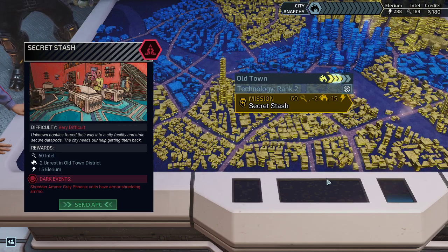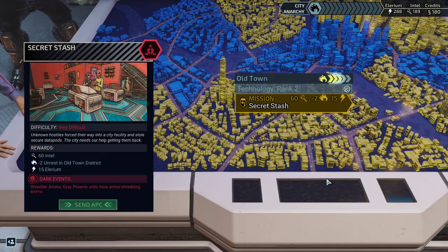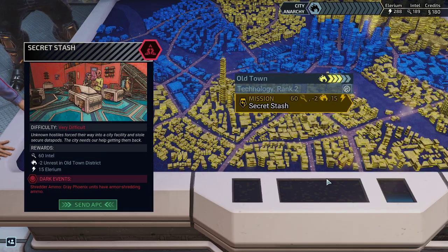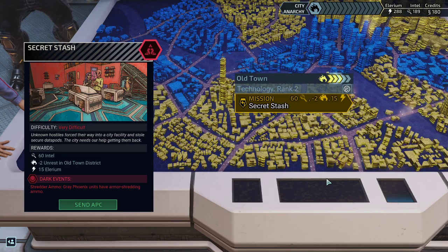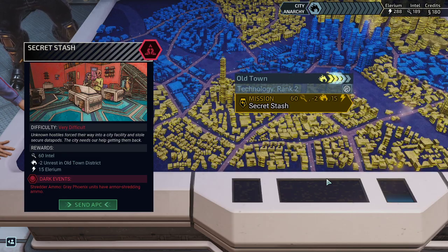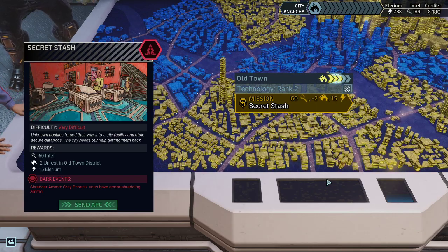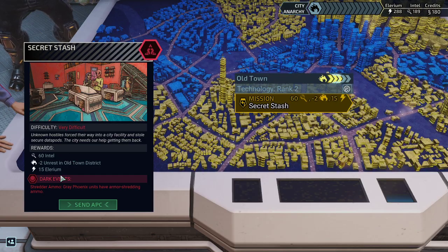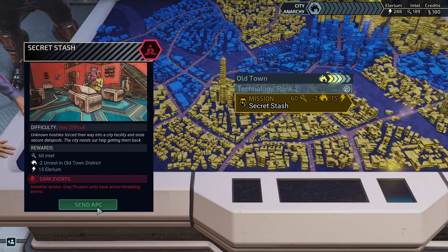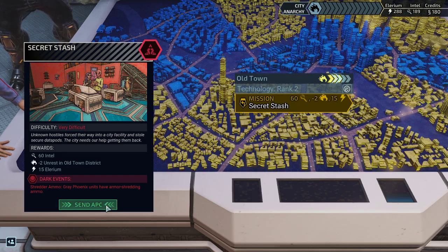Hello and welcome back to XCOM Chimera Squad. My name is Saiken and we're playing Impossible Iron Man difficulty with the hardcore mod enabled — hardest difficulty, only one save game, and you cannot lose a single mission. It's time for Secret Stash, one of our new missions for 60 Intel, 50 Nelerio, maybe more Intel on top, and most importantly unrest management.